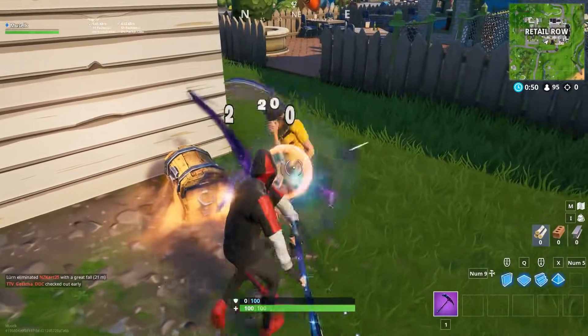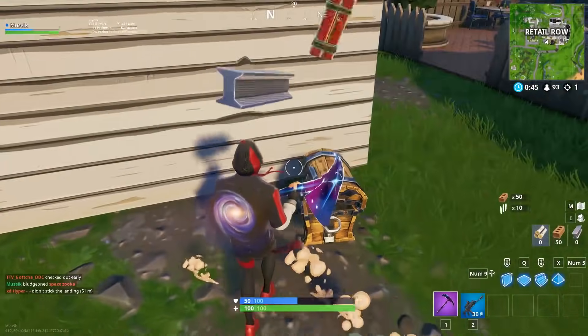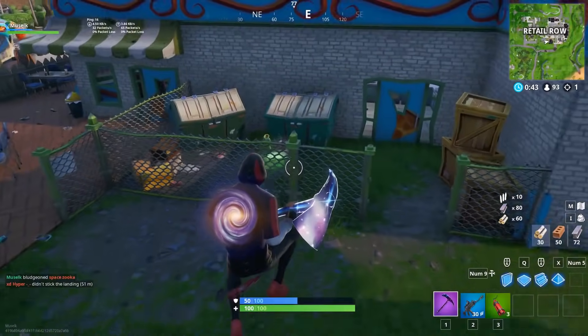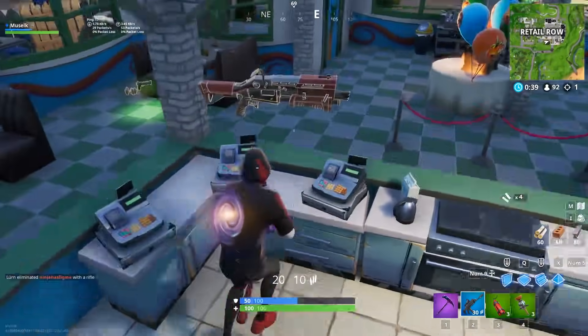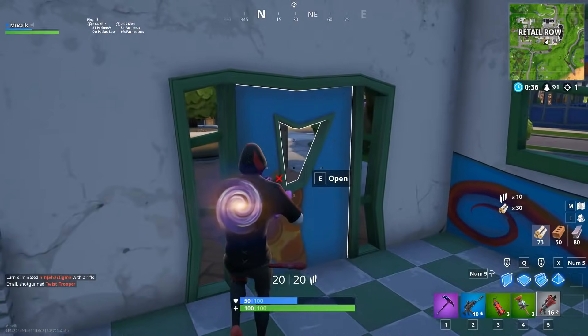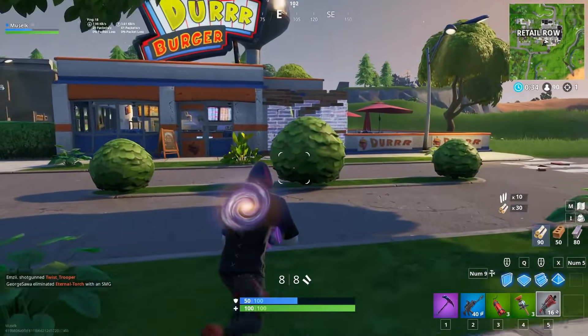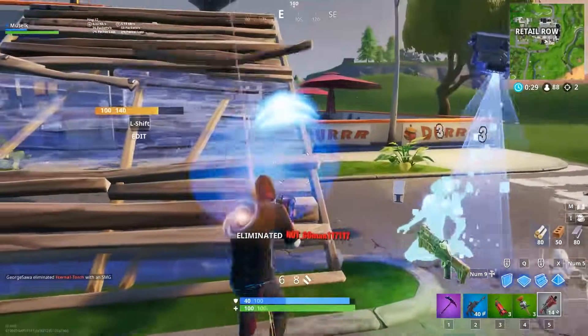Get out of here, this is my chest! That's a fake Saucer skin if I have ever seen one. Alright, we got the resources, we are getting the Clinger Grenades. Attack Shotgun — I will take it. We need to play so aggro, I want to get at least a 15 elimination game. Get over here. One person down.